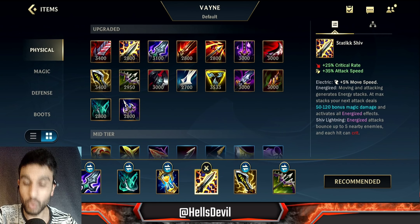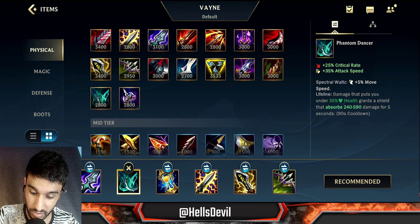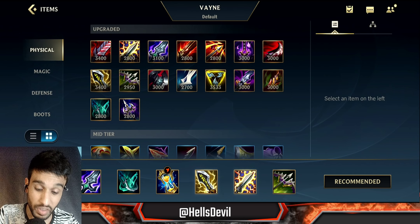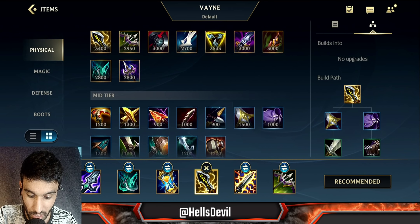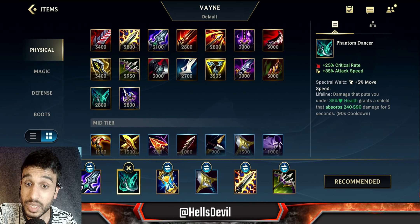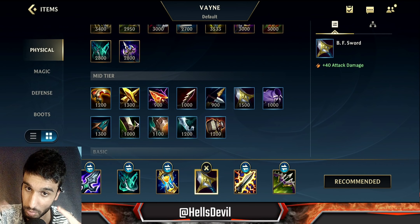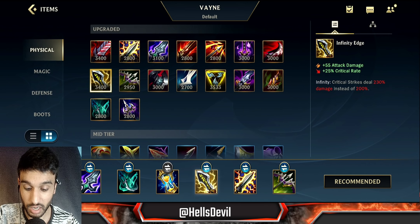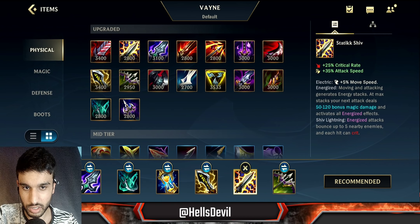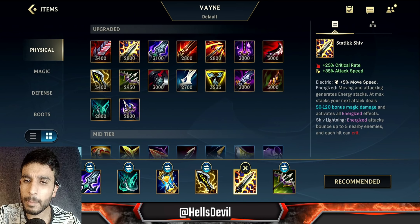As your third item, always Infinity Edge — never skip this. Blade of the Ruined King only has 20 attack damage, Phantom Dancer has zero attack damage, Static Shiv has zero attack damage. So after three items you'd only have 20 attack damage. Always start with the BF Sword component — when you get it, that's a massive power spike: 40 attack damage with the attack speed you already have. Infinity Edge as your third item will make you do a lot of damage.